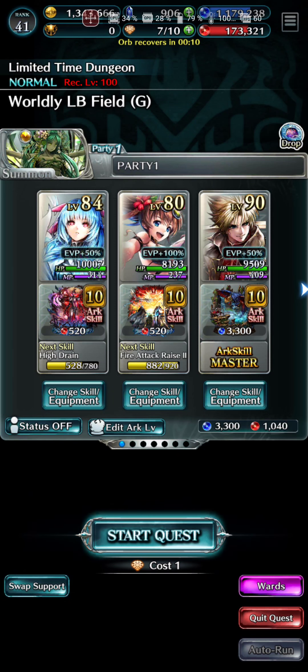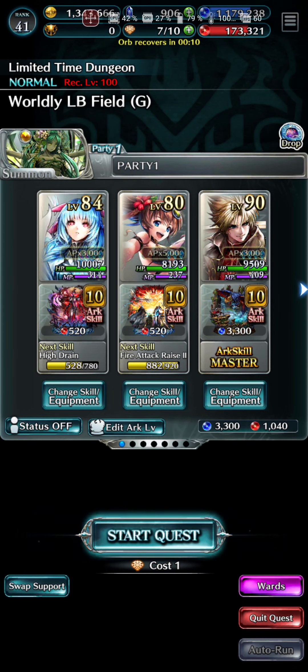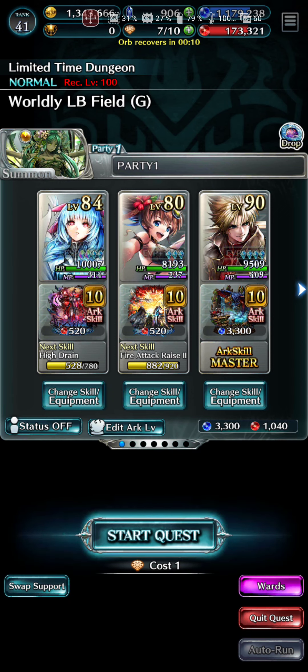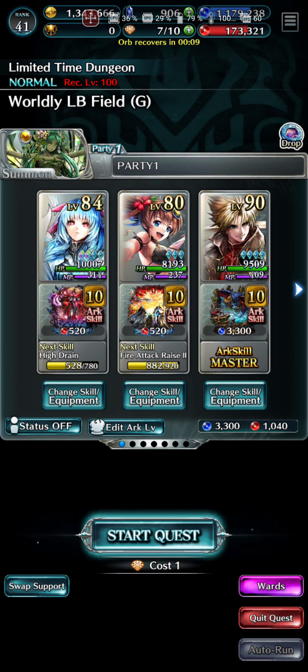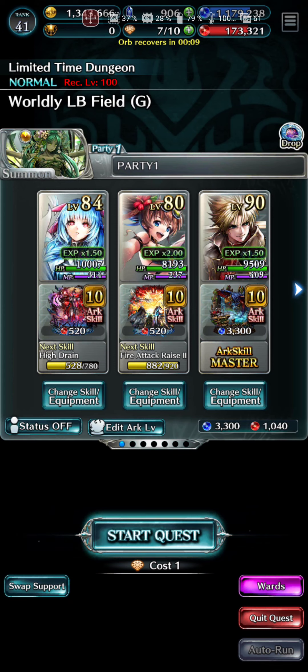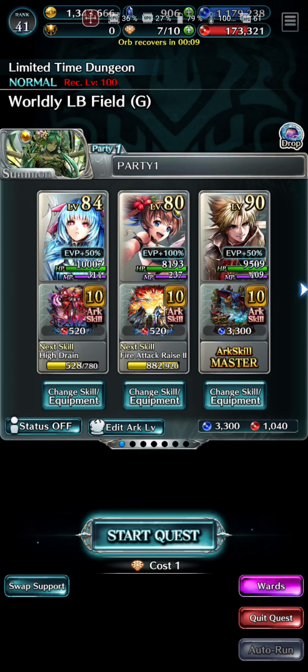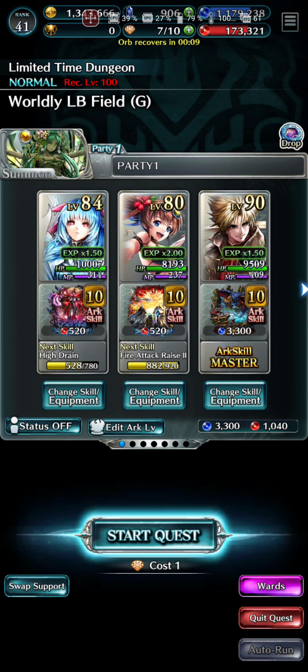I'm just trying to run bonus characters through here. Maybe later today I'll get my rogue party together and we can start looking through them to see how far I've gotten. I have worked a little bit more on Shinobi, but I definitely want to finish him because he's just great. I dig him — I think he's an awesome character.